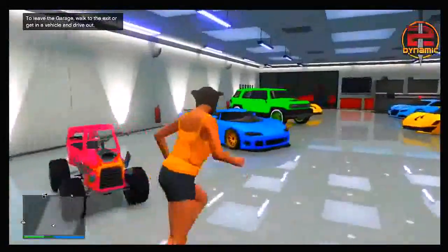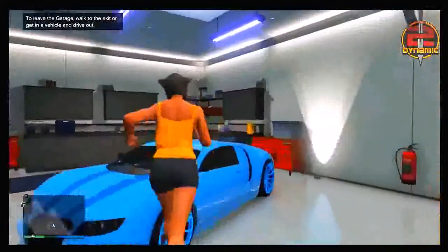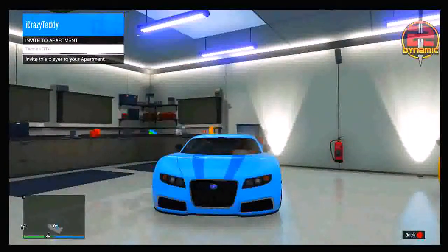Once you have spawned inside of your garage, what you then want to do is simply get into any vehicle that you want to duplicate. As you can see here, iCrazyTeddy is going to be duplicating his Adder. All you want to do is simply get into that vehicle.